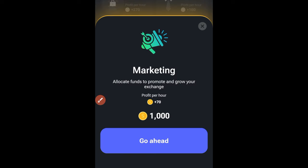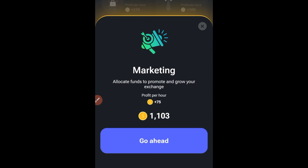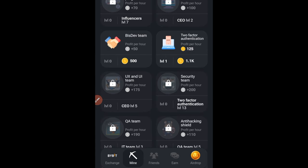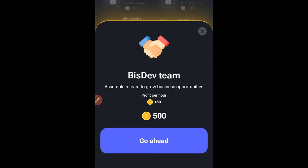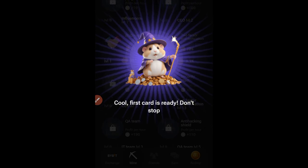Marketing is right here. I need to get Marketing to level two, so go ahead and click on that. Once we are at level one, go ahead and click on it again — we are now at level two. Now go back and click on Biz Div, and that is basically it. The first card is done.